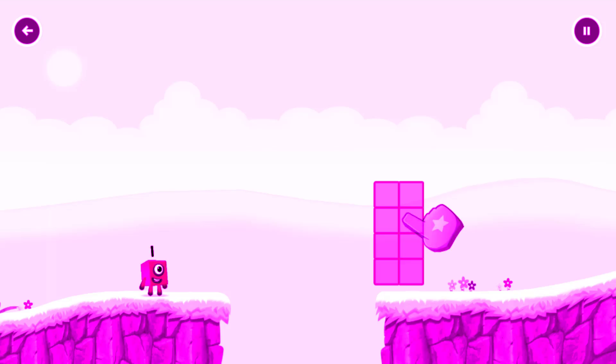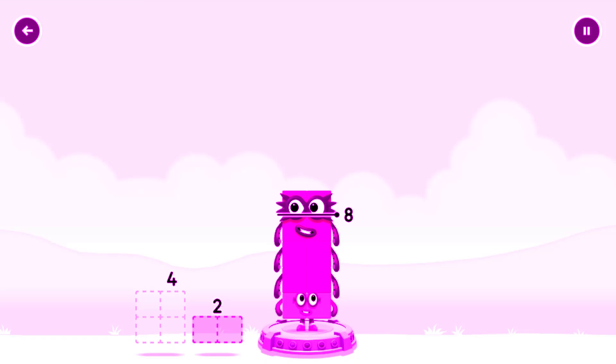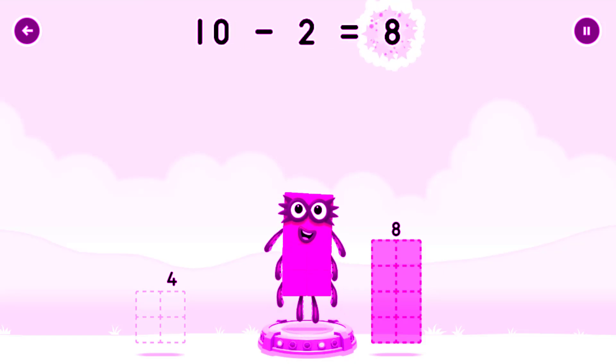How can we get across there? Tap here to help. Take number blocks away from 10 to leave 8. That's not quite right, try again. Two! You got it — 10 minus 2 equals 8!